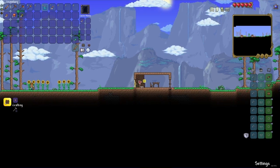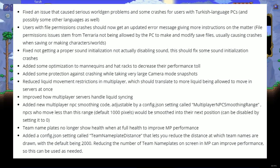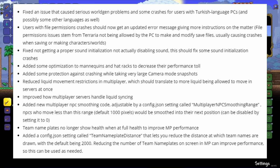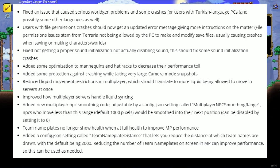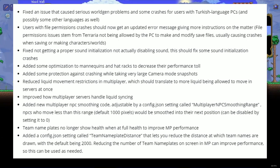Moving on to crash fixes and performance improvements — probably one of the most important things. Fixed an issue that caused several world gen problems and crashes for users with Turkish language PCs and possibly some other languages as well. File permissions crashes should now get an updated error message giving more instructions — these stem from Terraria not being allowed by the PC to make and modify save files, usually causing crashes when saving or creating characters or worlds. Also fixed an issue with sound installation not properly disabling sounds, which should fix some sound installation crashes. Added optimization to mannequins and hat racks to decrease their performance toll.